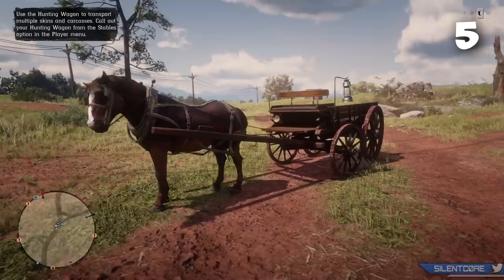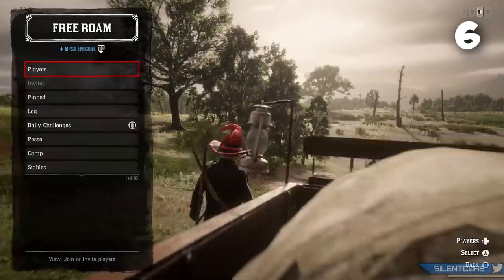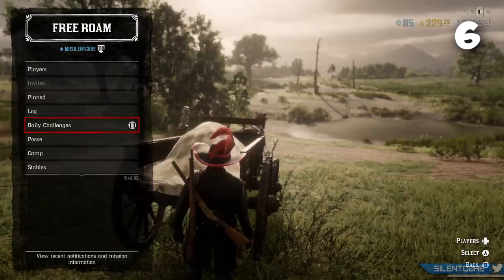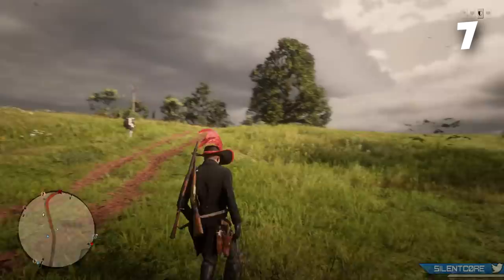This next tip actually helped me become a lot more efficient with the hunting wagon: the most efficient way to use it is to fill up the wagon in your hunting area and then, instead of riding all the way back to your camp or butcher in the hunting wagon, dismiss the wagon, call your horse, and use your horse's transport to quickly gallop to your destination. It saves having to move around in such a sluggish mode of transportation. As you can see in the gameplay, this thing is basically a giant slug. If you do dismiss your hunting wagon there will be a two-minute cooldown until you can call it again, however you can call your horse immediately after dismissing the wagon.